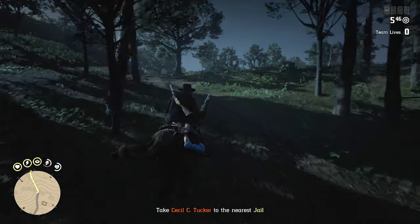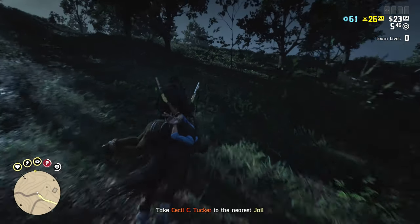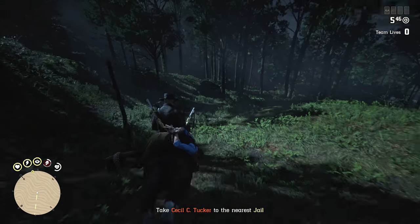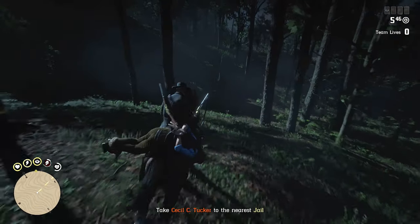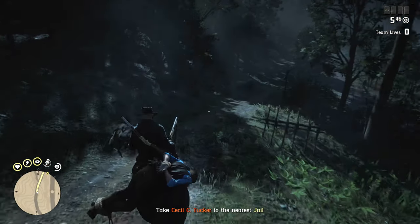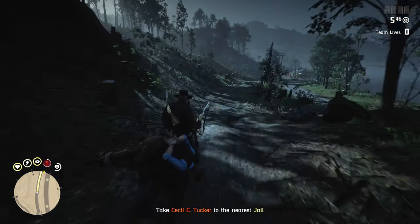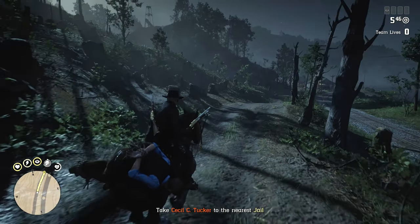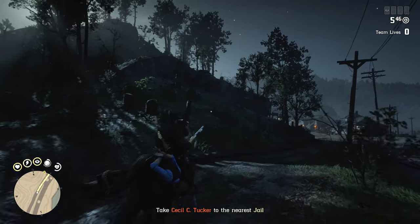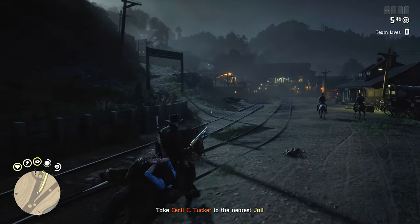Cut right through the town. At the end of this road the GPS will tell you to go right — don't do that either. Go directly toward the dot on the GPS, which is the sheriff's office. Beeline for that dot — cut down this hill, go through these trees, and you'll come out very close to Annesburg. At this point you're home free. There might be one checkpoint with a few guys, but you can see the town now. We've avoided about 10 checkpoints and 20 enemies. That is the route.